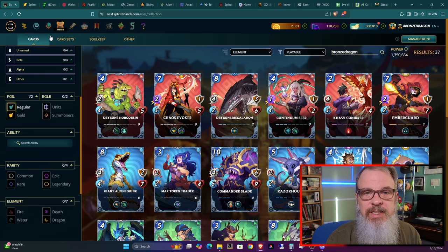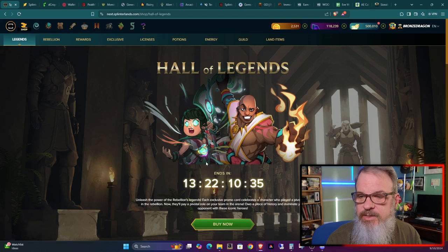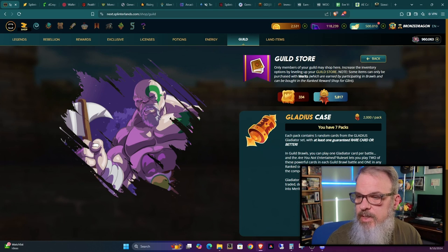I don't think I'm going to be able to buy this many cards every single season, but while I have the extra glint I might as well. The Hall of Legends starts in less than a day, so if you're interested in those cards they'll be up for sale pretty soon. Let's go into the guild store — I have 5,000 merits — and let's go ahead and buy two Gladius cases.